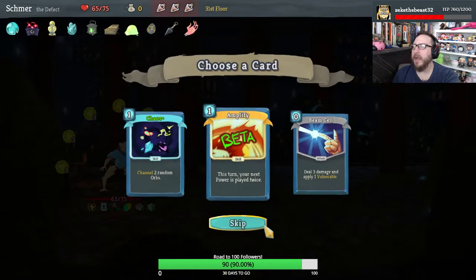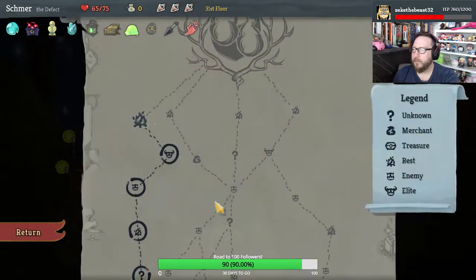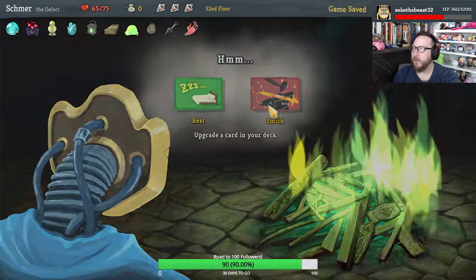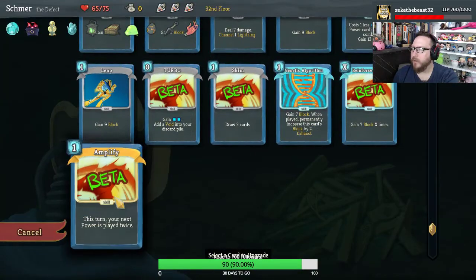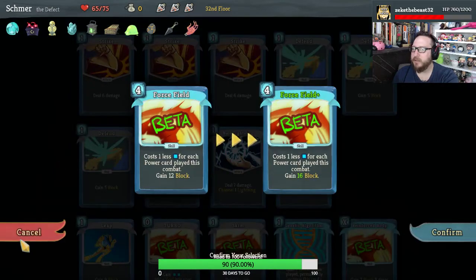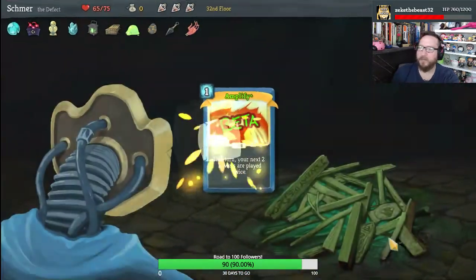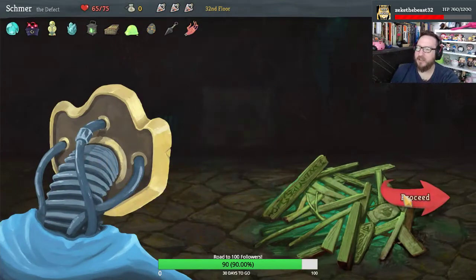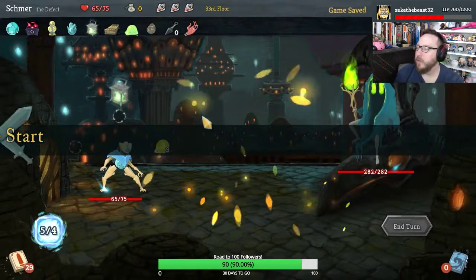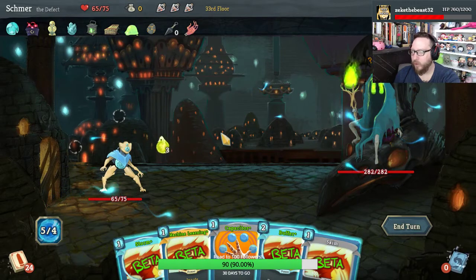And we got the Mummified Hand — are you kidding me? Mummified Hand is amazing for us. I think Amplify is probably good — Skim is nice, Force Field upgraded would be good, but I'm gonna take Amplify. This deck is entirely based on powers, and the powers are about to become very, very real. Holy crap, dude.